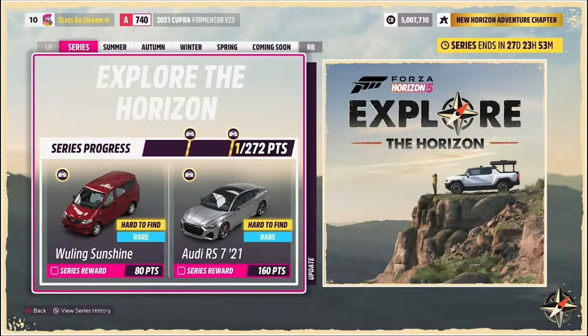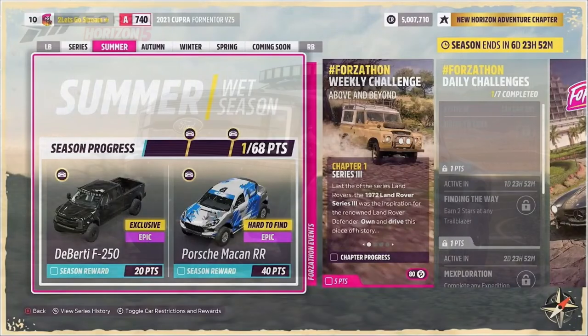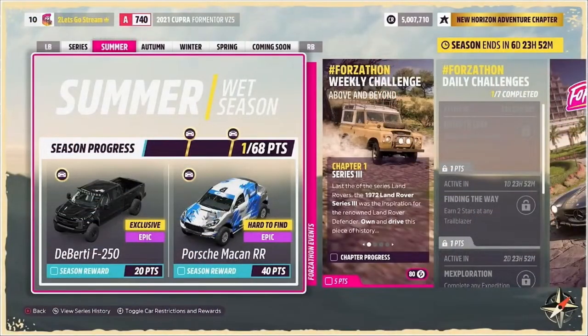You definitely want to sell that if you got it the first time it came up. Moving on to summer: for 20 points, we have the 2019 DiBerti Ford Super Duty F250 Lariat Transformer. The reason it's called the Transformer is either side of the bed actually comes up completely and there's a tool chest underneath. This is a new to Forza exclusive. And for 40 points, we have the Porsche Macan Rally Raid, which is a wheel spin exclusive.